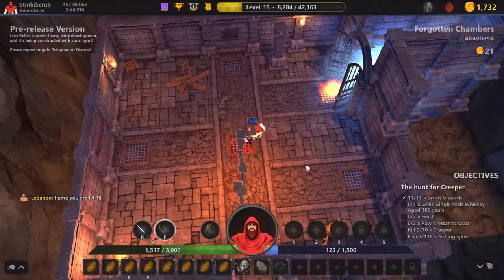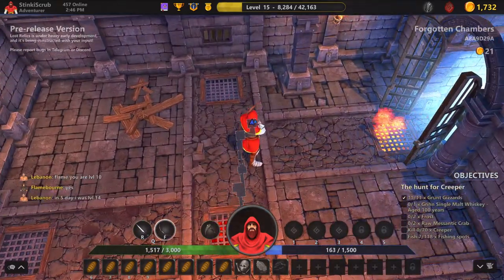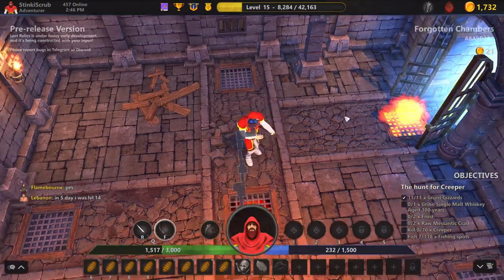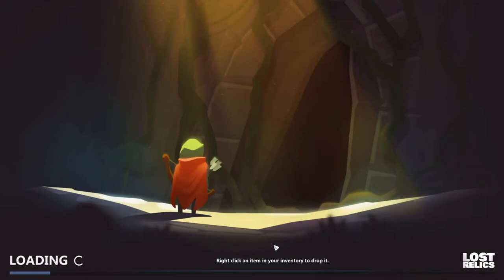Once you find the door, on the map there's a blue triangle, and you can see this overlay map by hitting Tab. I like to keep it up at all times. We finished our first level and didn't take too much damage.